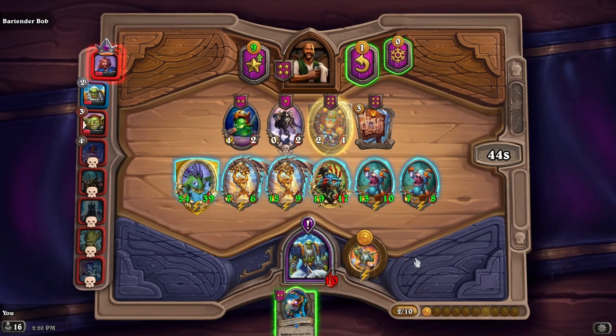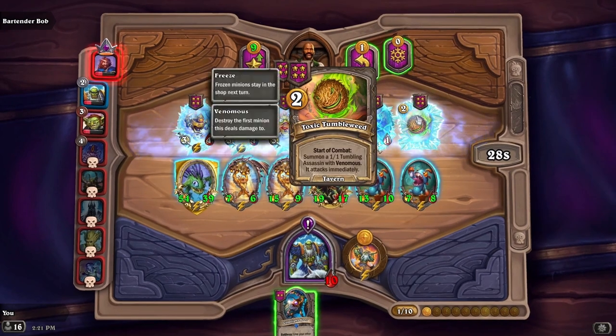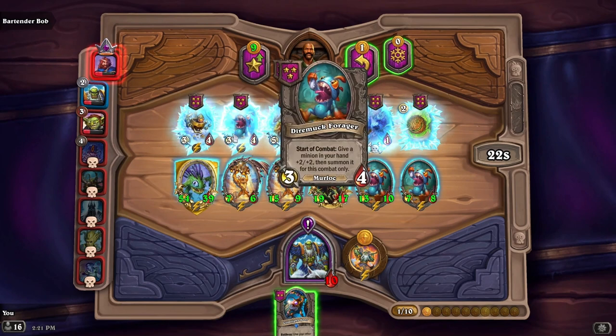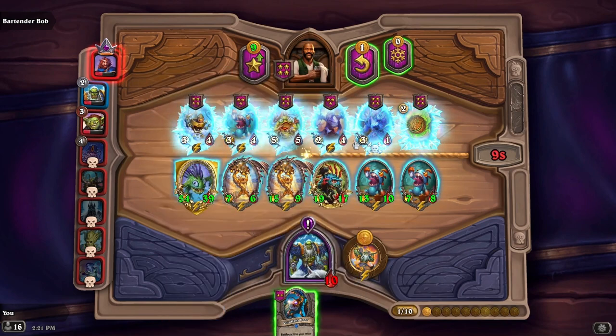That's okay though, we can play again and maybe try a different comp. I guess I could refresh my tavern — we're freezing this one if we make it — there's our third Dire Muck Forager! And then the Bream Counter: while this is in your hand, after you play a murloc gain plus three, plus three. You leave this in your hand and hit with all your guys — oh my gosh, crazy!